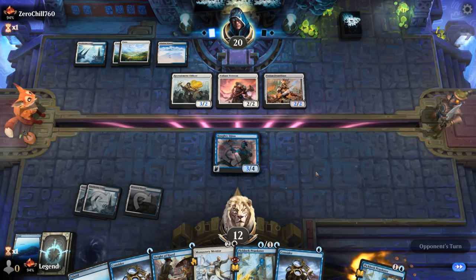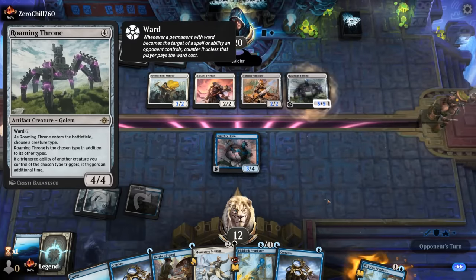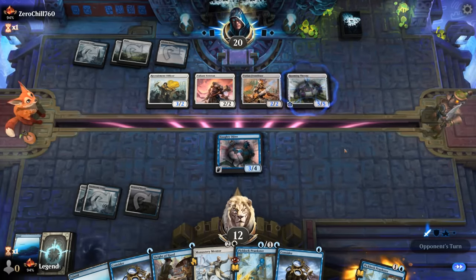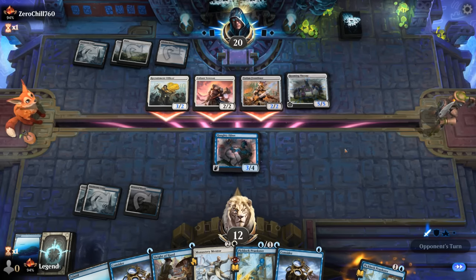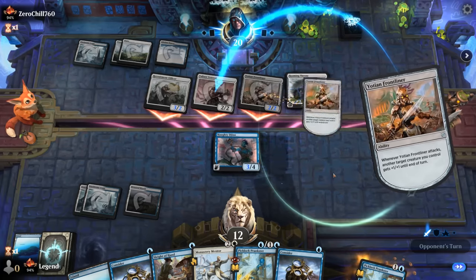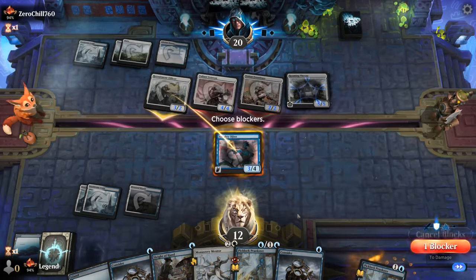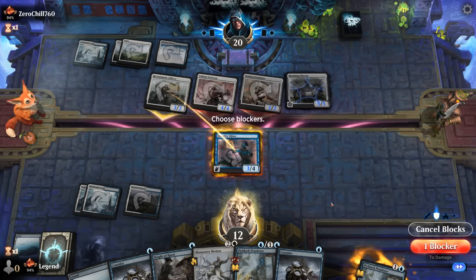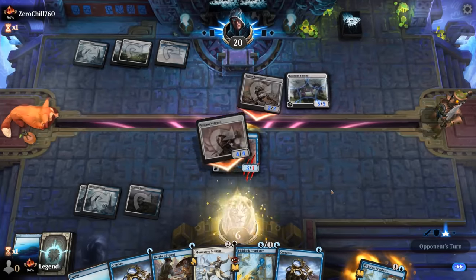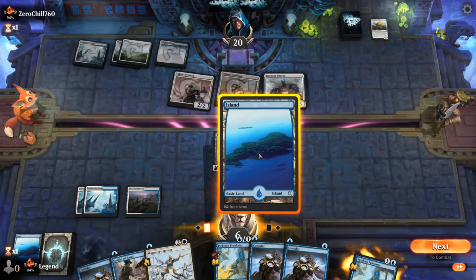Either they have an impactful four-drop or a Brutal Cathar — ooh, Roaming Throne naming Soldier. I'm a fan, although I may no longer be a fan if the opponent exiles my two creatures next turn with a Cathar, so maybe grabbing Make Disappear would have worked better. Frontliner triggers twice with the Roaming Throne. I'll block the Officer. Could also block Frontliner but then they still get to unearth it. I think it's still Mentor, keeping up Consider.